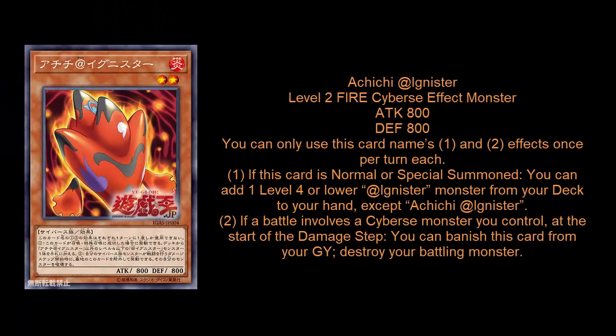The next monster is your prototypical Stratos for the archetype. It's a level 2 — when it's normal or special summoned, you get to add a level 4 or lower Adignister monster from your deck to your hand; it just can't get another copy of itself. Being a Deneb or Stratos for the archetype means it's going to be incredibly valuable — this is probably a card you have to run multiples of. The graveyard effect is pretty good too: anytime a Cybers monster you control is battling an opponent's monster, at the start of the damage step you banish this card from the graveyard and destroy your opponent's battling monster. When you look at both effects combined, this might be the best main deck monster in the archetype. This card is going to be 100% a three-of.